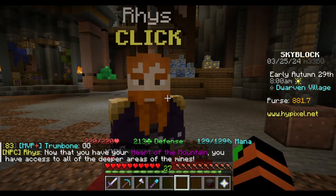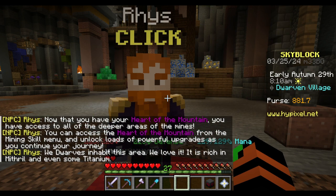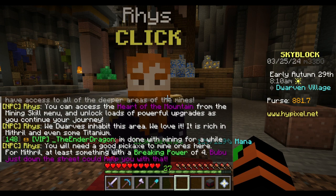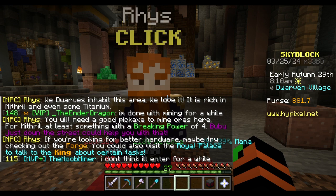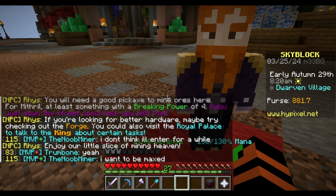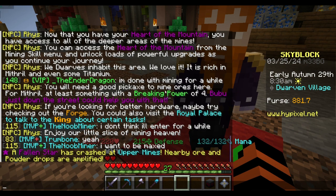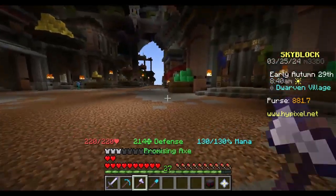Rios, what's up? Now you have the heart of the mountain. You have access to all the deeper areas of the mines. You can access the heart of the mountain for the mining skill menu and unlock loads of powerful upgrades. With the area we love it, which is titanium. You need a good pickaxe or the breaking power for what we're just in the street. Holy moly, we've done it!